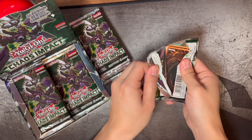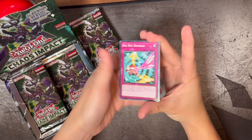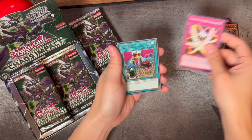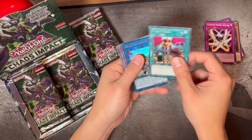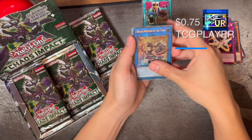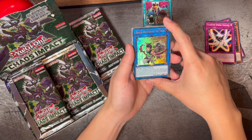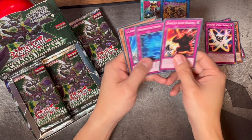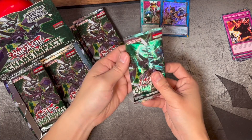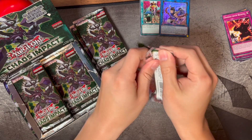I'm still trying to get a hang of what the cards are even considered. Right off the bat, this is an Ultra Rare — Draco Masters of the Tenyi. Cool! And this is the Rest Gladiator Beast. I do like Gladiator decks in Duel Links; they're pretty fun to play and there is decent support, so I'm interested to see what the future of Gladiators looks like.